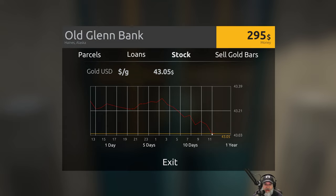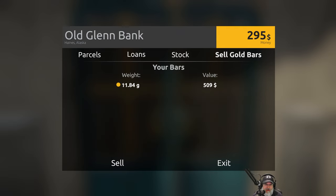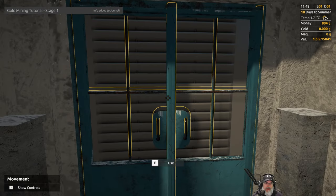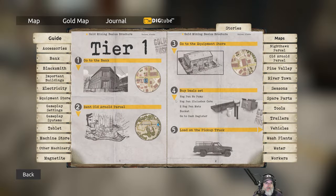Drive to the Old Glenn Bank and make a deposit. Sell gold bars — we'll get $509 from selling 11.84 grams... the price is terrible, really bad. I wonder if in this game you mine and then check stock prices before actually selling, waiting for a better price. But we're just doing the tutorial for now. Sell — are you sure? Yes! There we go, we got the money. Gather $23,000 — gold mining tutorial stage one info added to journal.